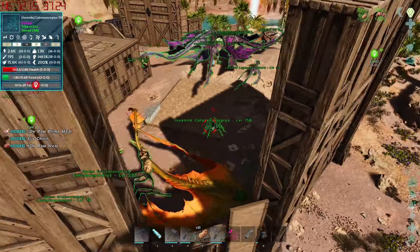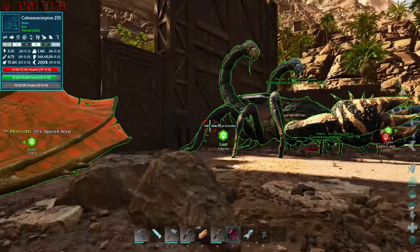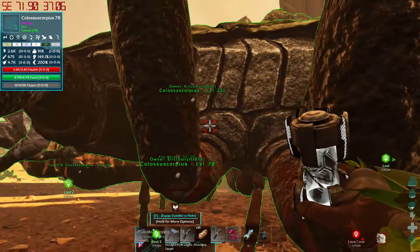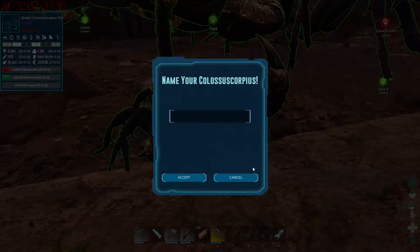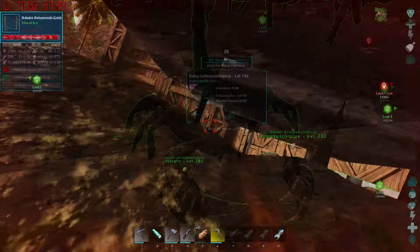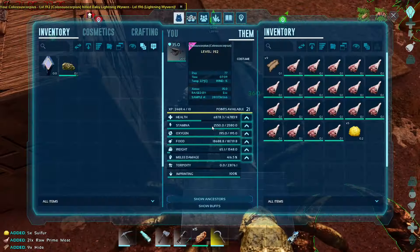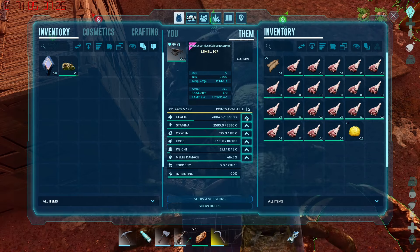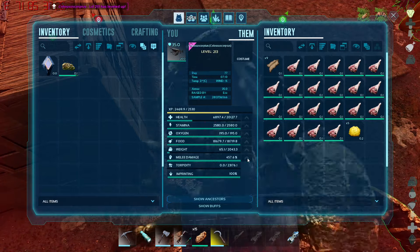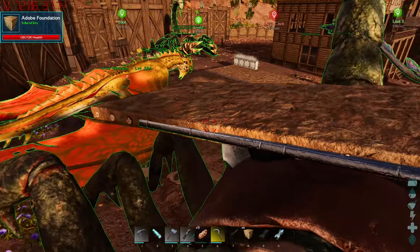One starved to death — their food goes down really fast even with my settings. I gotta be more careful. Another baby popping out in a second — and a sandstorm, what is my luck? 147 male. Actually, I don't think it really needs oxygen. Let's raise this one up and wrap up this episode. Already imprinted — not bad right off the hop. We get 21 levels: let's get up to 20,000 health, 2,000 weight, and pump the rest into melee.